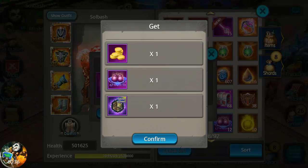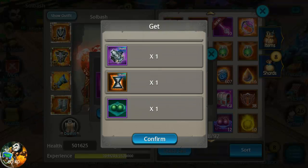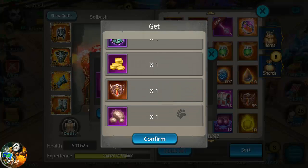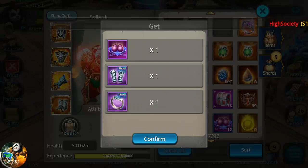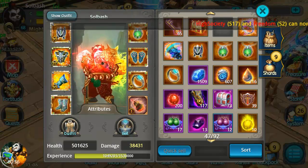Continuing — a lot of gold, constitution, sure I'll take it. And an orange rune shard, of course, always need those trying to upgrade runes. Looks like we're not going to get a whole lot of anything better. That's going to be it for this video guys. As always, like, comment and subscribe. I am SoulBash, you guys have a nice day.